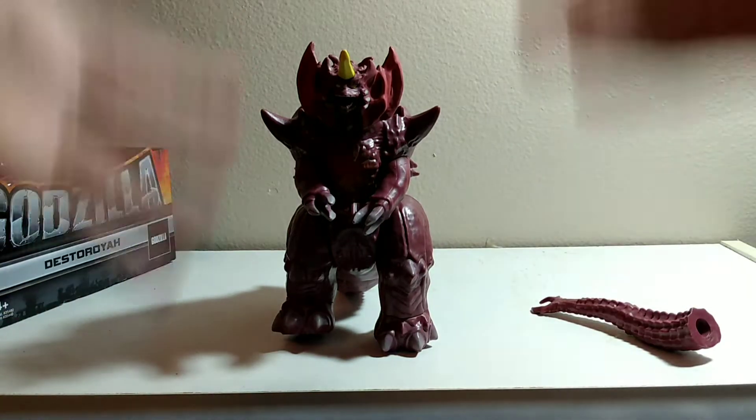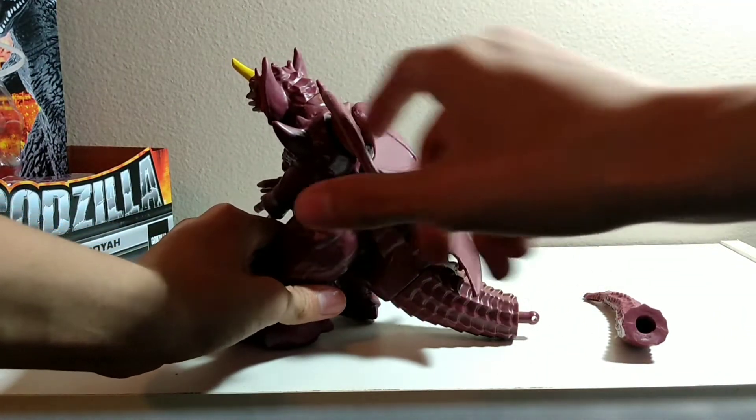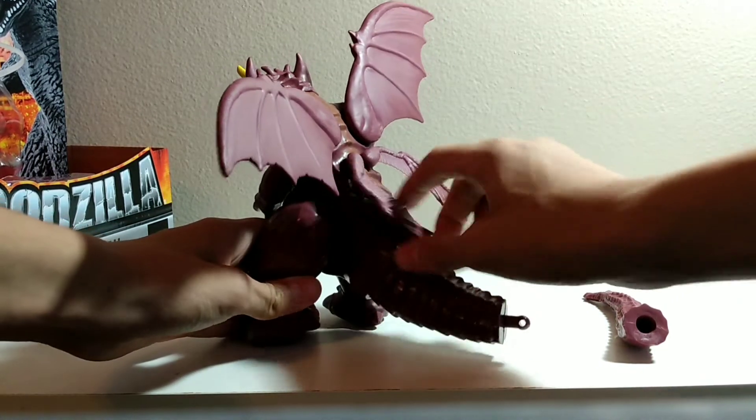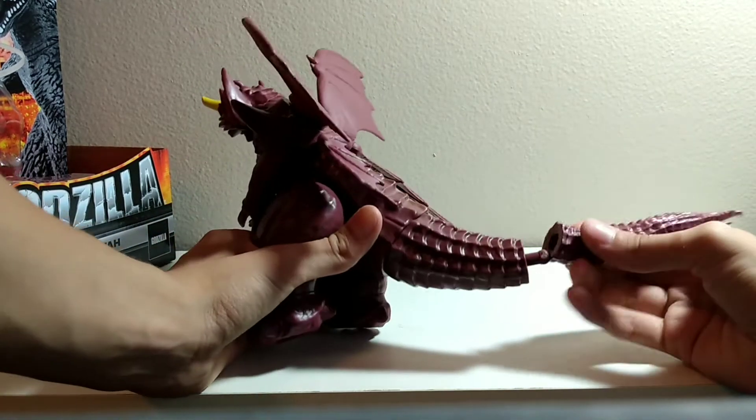As you can see, he's about this tall. His wings are rubber, which is interesting. They did not want to hurt little children — they did not want them to poke themselves in the eyeball. His tail is not attached.